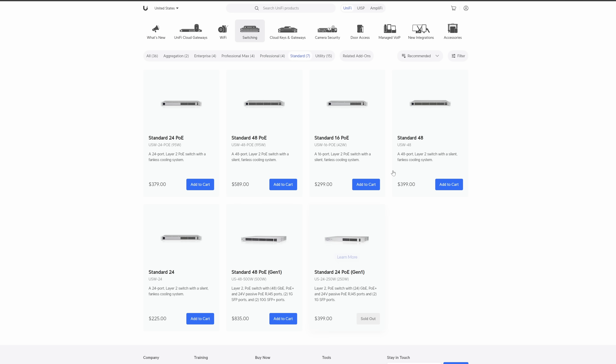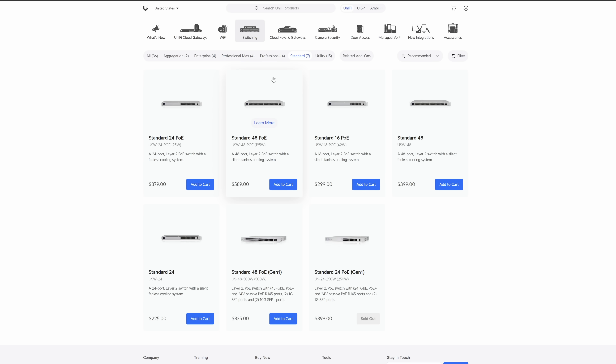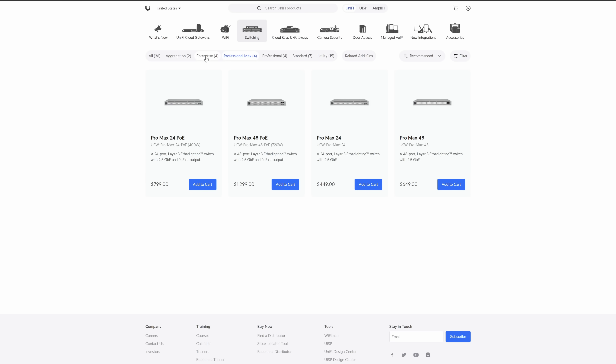Each of these categories has four options with 24 and 48-port varieties for the most part, except for Standard. At first glance it would appear that these are organized from most advanced to least, with Enterprise being the best, but I don't really think that's necessarily true. I'd say Enterprise and the recently released Pro Max switches are at the top, followed by Pro then Standard. So what are we working with here?